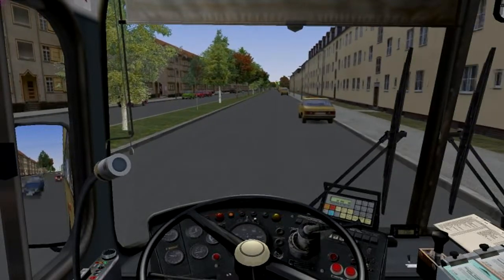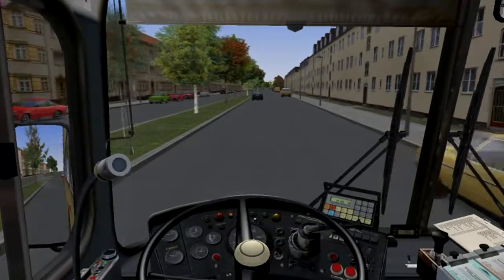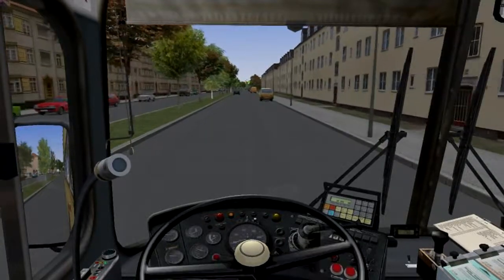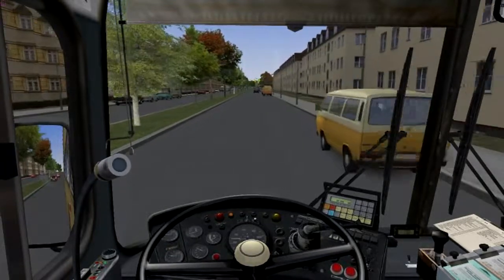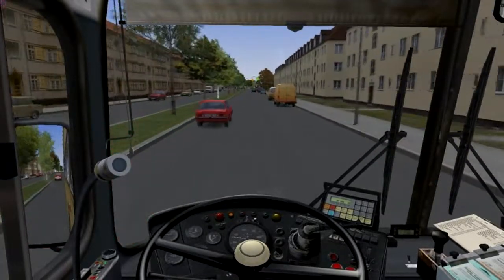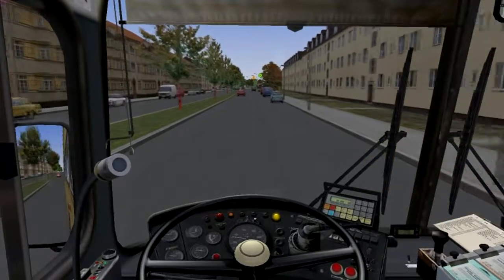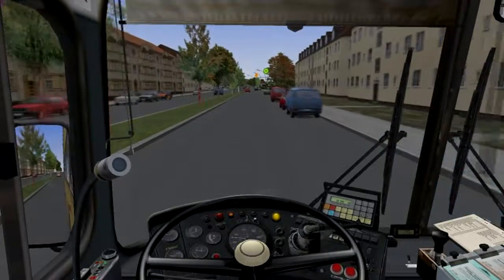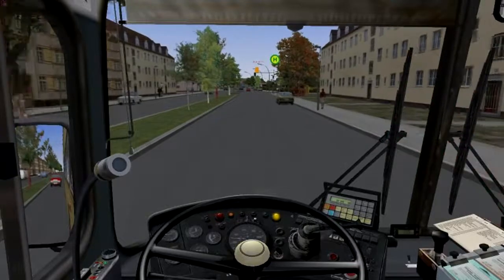The graphics are good but they're dated. The textures are not modernized — they look like they're 10 to 15 years old. But driving this bus and learning about the bus is phenomenal. A passenger wants to get off and you see the yellow light come on. Learning about the bus is really what's well done in this game.